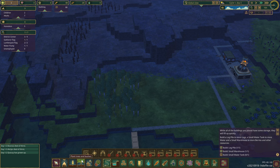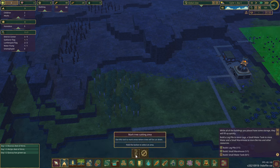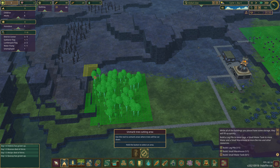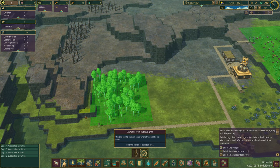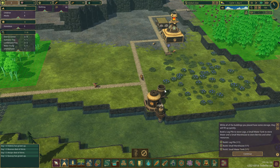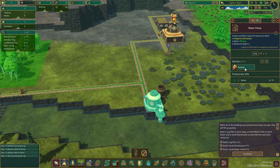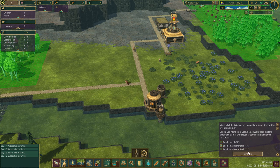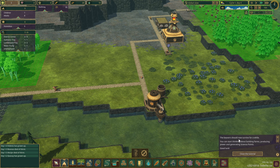I should mark these trees as goners as well. Wrong level - there we go. How do we turn it off? Unmark tree cutting area - okay. The water is being stored - we just need somebody to work here to store it. The water is being stored - good. What does this mean - capacity? Continue - the beaver should now survive for a while.